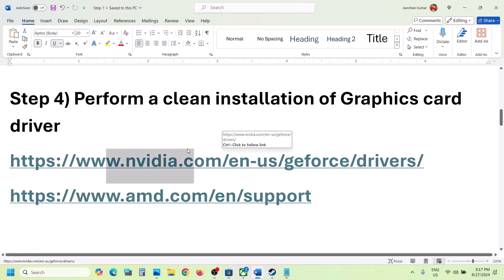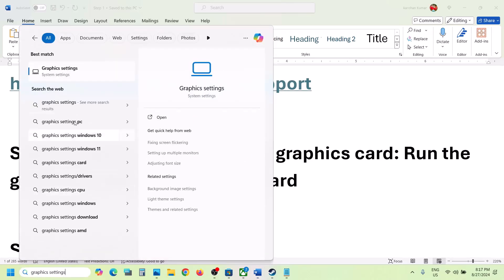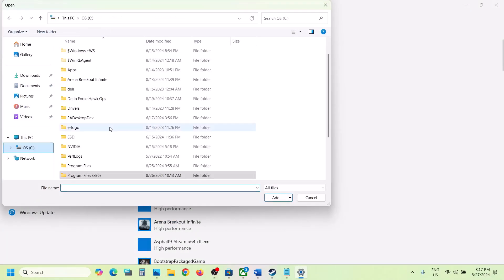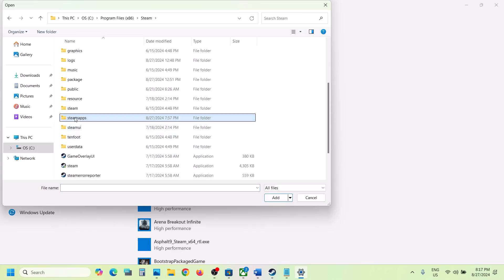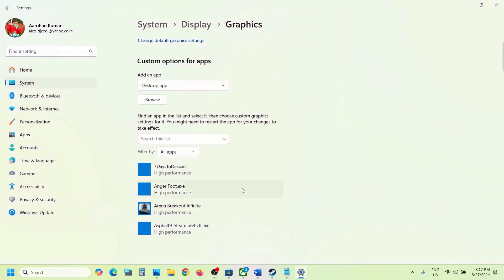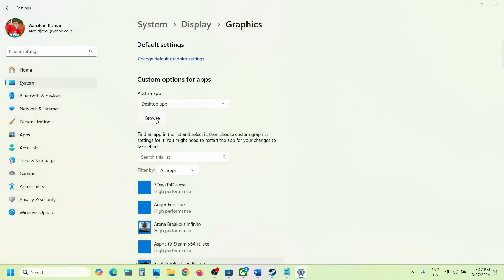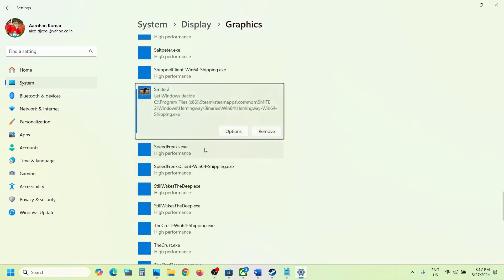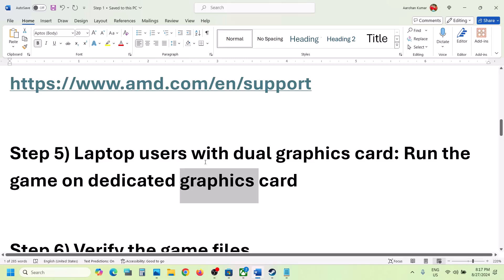The next step is for laptop users with a dual graphics card: make sure you run the game on the dedicated graphics card. Type 'Graphics Settings' in the Windows search box and go to Graphics Settings. Click Browse, go to the game installation folder, open the game folder, Windows, select the exe file, and click Add. Once added, click Options and select High Performance, then Save. Again click Browse, open Hemingway, Binaries, Win64, select that exe file, add it, set to High Performance, and save.